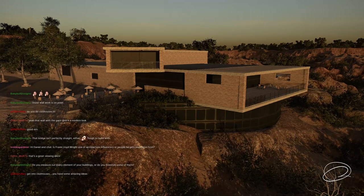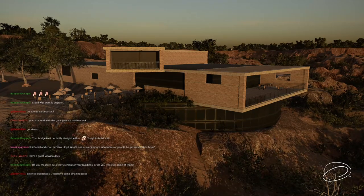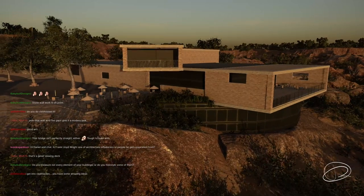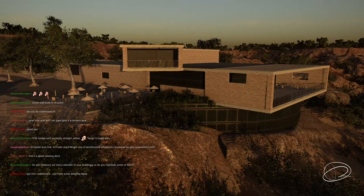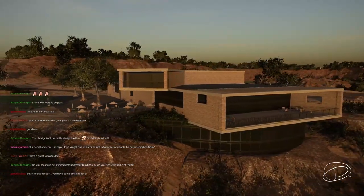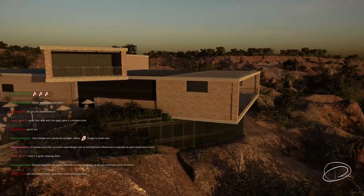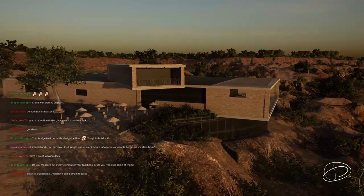Sometimes designers ask the host to play their beta and they build whole cities. He tells them: you're not playing SimCity, you're designing a golf course — don't design cities here. But with clubhouses, there's something to say for building a really nice custom one because it just adds so much to the look of it.